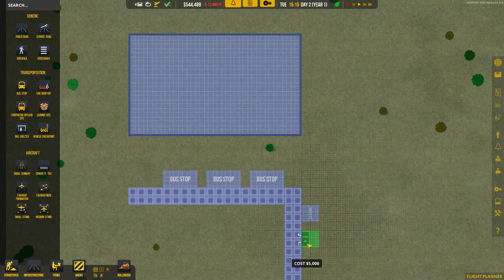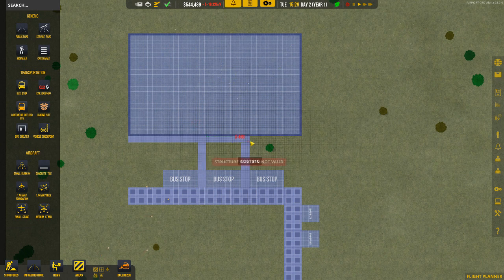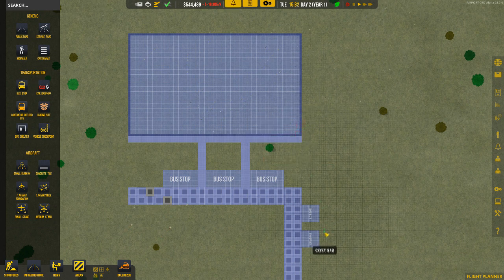We're going to do a couple of vehicle car parks over here as well. Remember, we're not going to overspend — we're down to nearly half our starting funds. We'll build a little bit of a sidewalk, a road, and a walkway at the front. Don't forget — the important thing — make sure you have your doors, because without doors they can't get into the place.